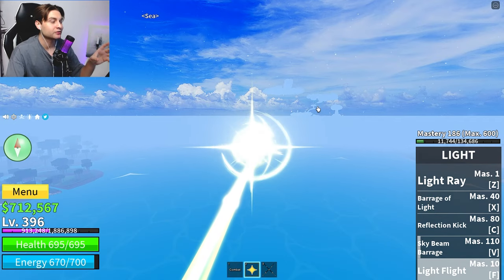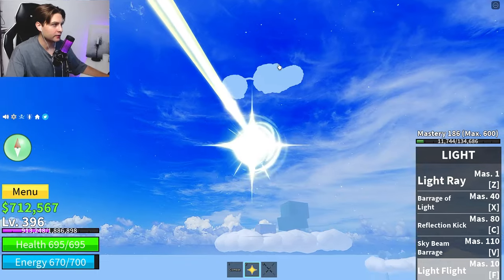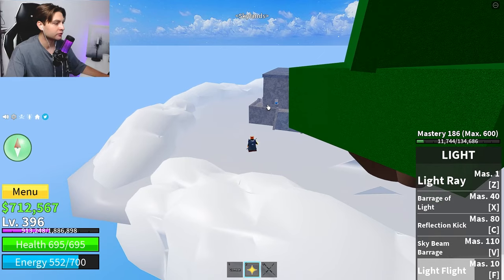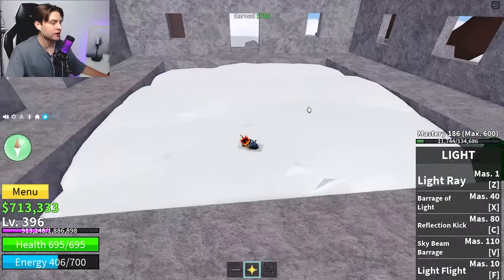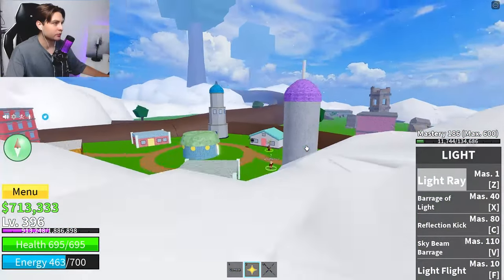If you have a flying fruit, it will be easy — you just need to go to the Skylands. We're going to a secret spot which contains so many chests. From that location it will be fast, and here we have another chest — 700 Bellies.